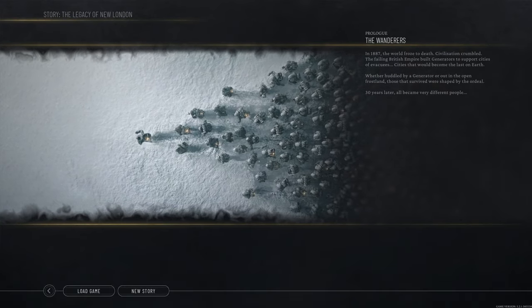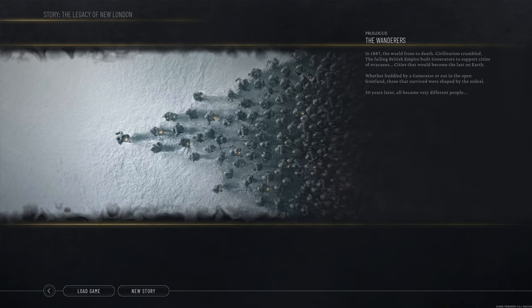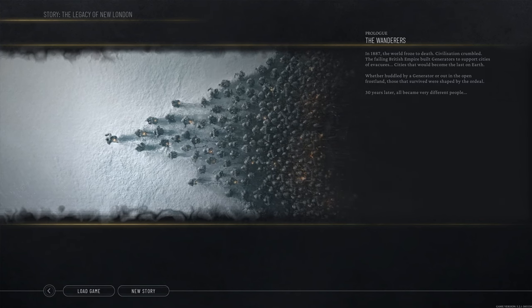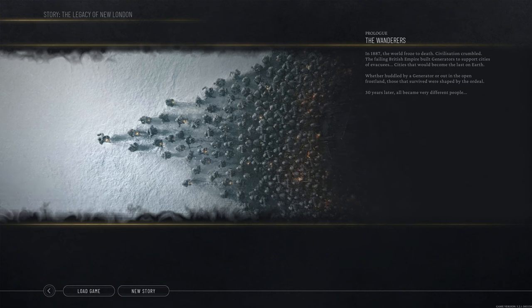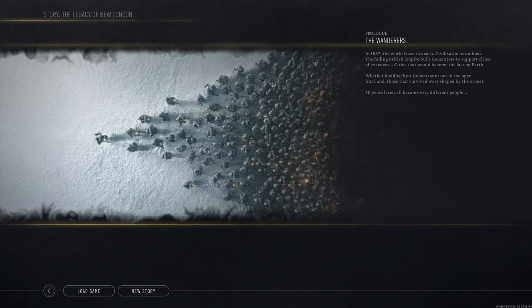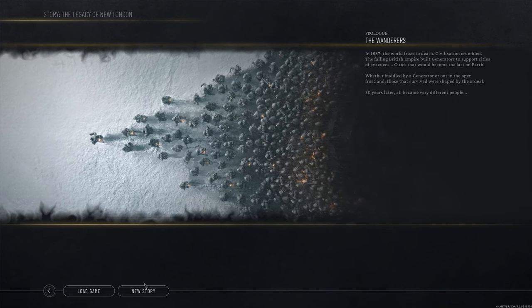1887, the world froze to death. Civilization crumbled. The failing British Empire built generators to support cities of evacuees — cities that would become the last on Earth. Whether huddled by a generator or out in the open frostland, those that survived were shaped by the ordeal. Thirty years later, they all became very different people.